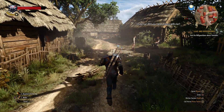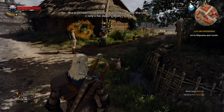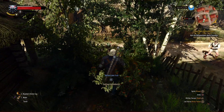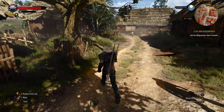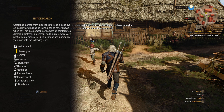So that's how it is. Then by my leave, master Durbin, may the gold sun guide you far away from my land. It's raining, it's pouring, Emperor Mere's snoring. He bumped his head when he went to bed and wet himself — good morning. Anyway, Geralt has learned from experience to keep a close eye on his surroundings as he travels, for he never knows when he'll run into someone or something of interest — a damsel in distress, a merchant peddling rare wares, or a nest of pesky monsters. Such locations are marked on your map with the following icons.